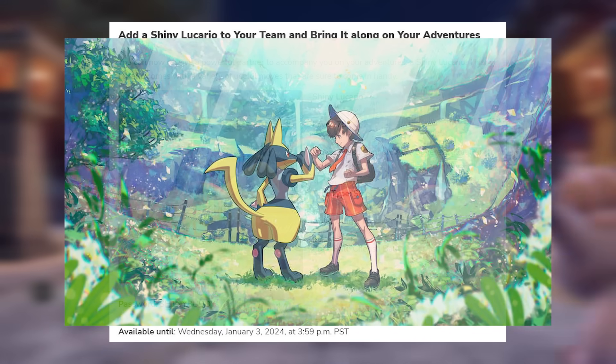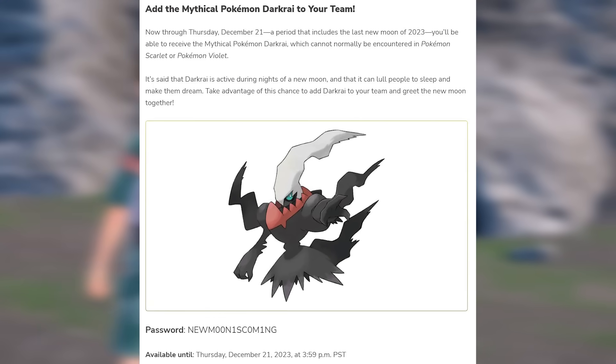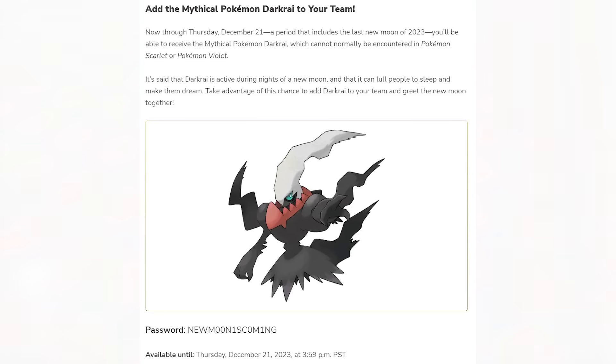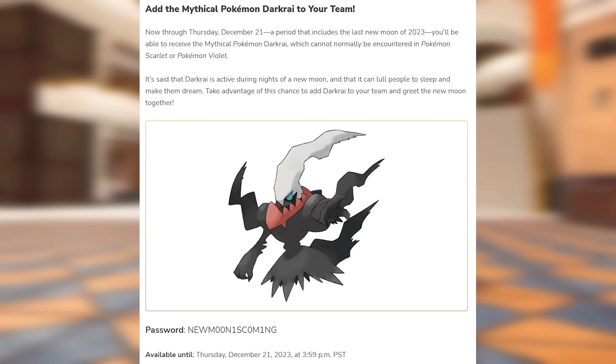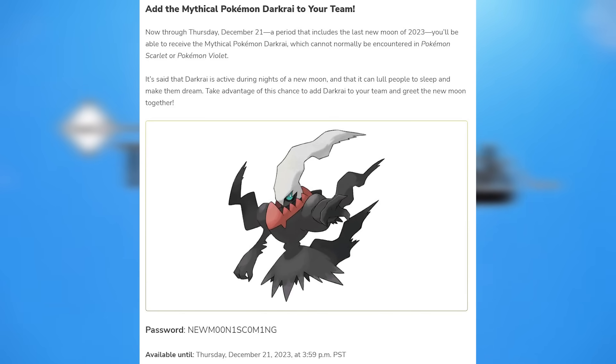Now until December 21st, there's a new moon event and you'll be able to get Darkrai. The code is New Moon — replace the I's with ones, and I think the O's might be replaced with zeroes, but I'll have the password on screen. You don't want to miss out on that Darkrai and the Shiny Lucario if you're into that kind of stuff.